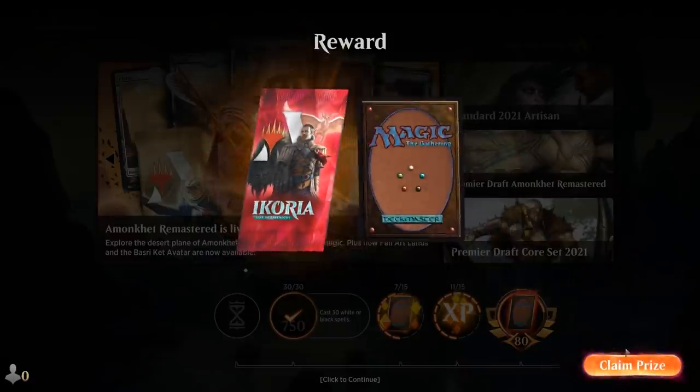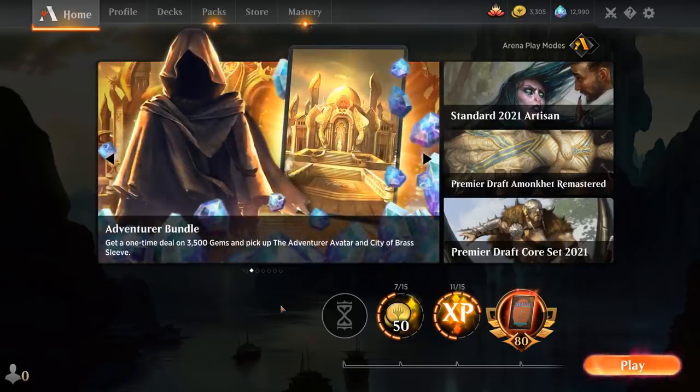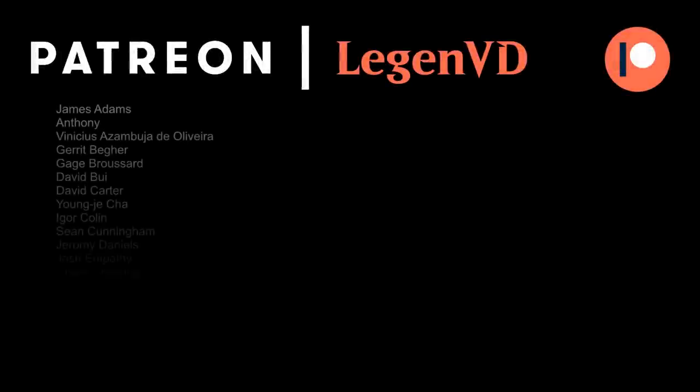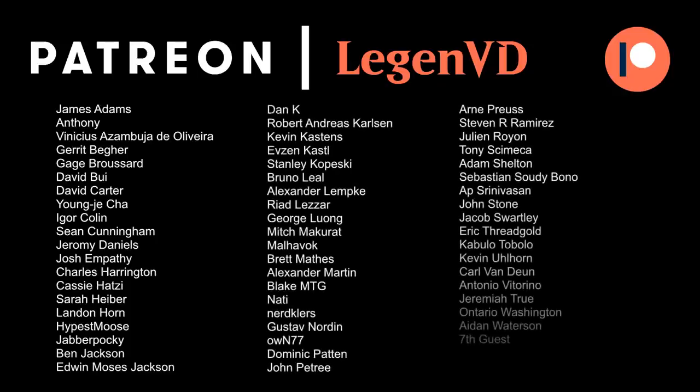Our Famished Paladin infinite combo deck is a lot more consistent than you'd think at first glance. It is a 3-card combo and we only have 4 copies of Famished Paladin, but with all the search effects, the redundancy from Heliod's Pilgrim, and 8 life gain effects, it's actually not too difficult to assemble the combo — and very few decks can beat it once we do. That's going to do it for today's gameplay. Thanks for watching, hope you enjoyed, and as always have a nice day. I also want to thank all my patrons, and you can become a patron yourself and decide the topic of future videos at patreon.com/legendvd.